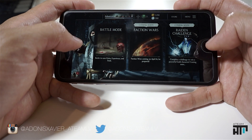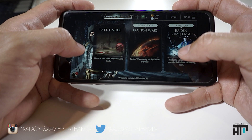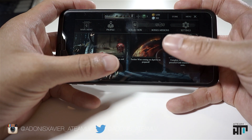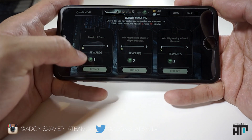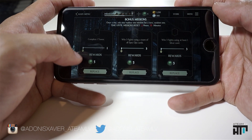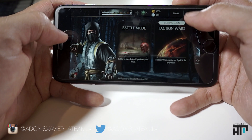These are the modes we have right now: Battle Mode, Fraction Wars, and Raiden Challenge. Obviously, two more are coming soon. In the menu you have Main Menu, Profile, Collection, and Bonus Missions, which change daily. If I select Bonus Missions, you can see I have about two hours and 55 minutes to complete them for the day.